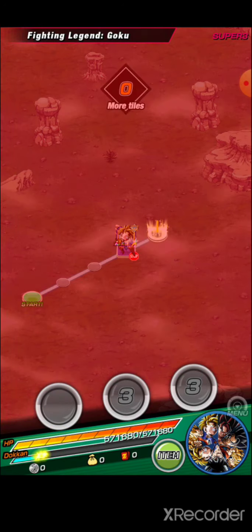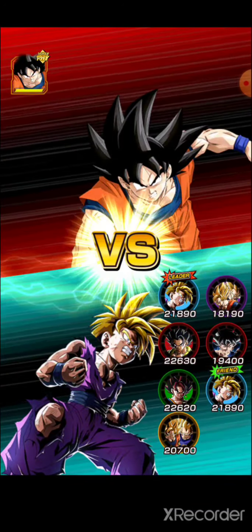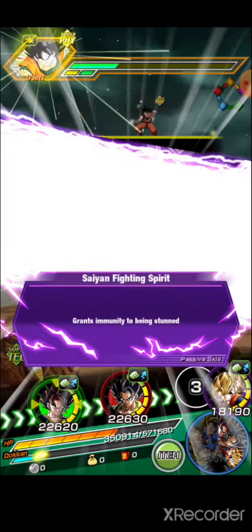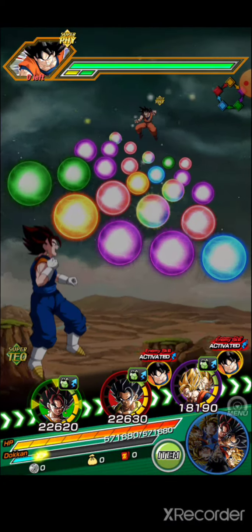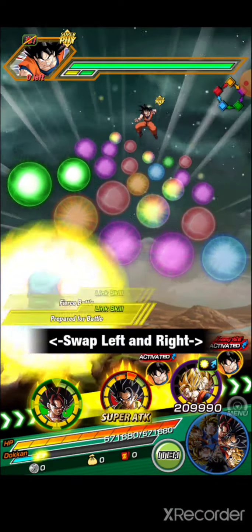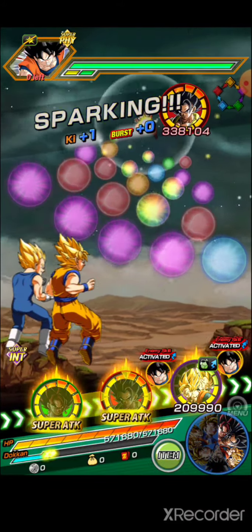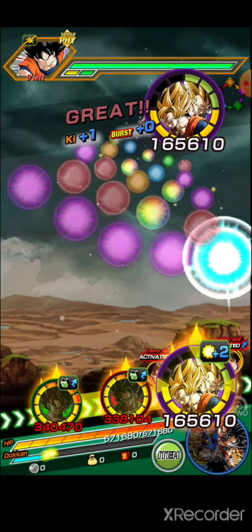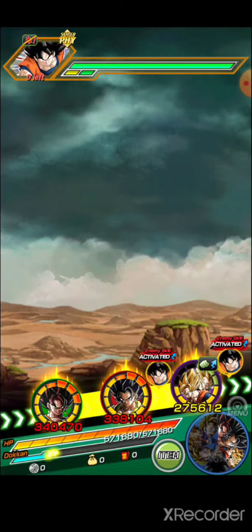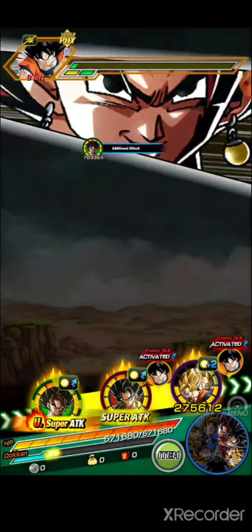We started off with really good rotations actually — this is exactly what I wanted. I wanted Gogeta and Vegito paired up, and I wanted Gohan and Int UI paired up. I have equipment on both Gogeta and Vegito. We're going to have a super attack on him. I have level 3 additional silver additionals on both, a level 5 attack on Vegito, and a level 3 defense on Gogeta.